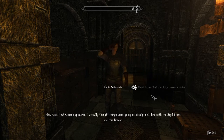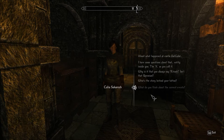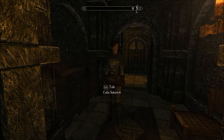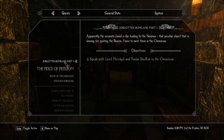What do you think about current events? Until that Quaric appeared, I actually thought things were going relatively well — like with the sigil stone and this beacon. But a war with Narim? That changes everything. They trump us in every aspect: manpower, equipment, siege machinery. Let's just hope the walls of Ark are really as durable as they're said to be. Why is it that you always say Kyrash? Isn't that Kyranean? Yes — Master Tyrus, my foster father, he was half Kyranean. Some words just stuck around. Guess I'm off to talk to them. Apparently the Arcanists found a clue leading to the Numinos — that peculiar object missing for igniting the beacon. I have to meet them in the Chronicum.